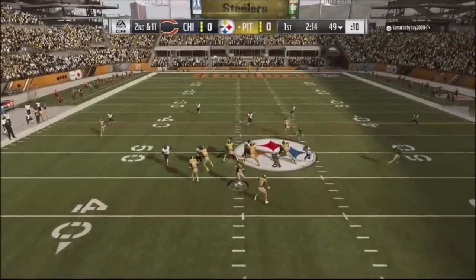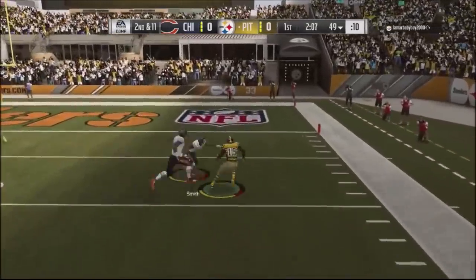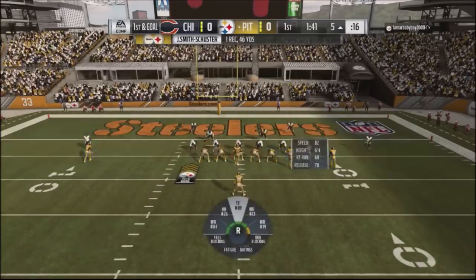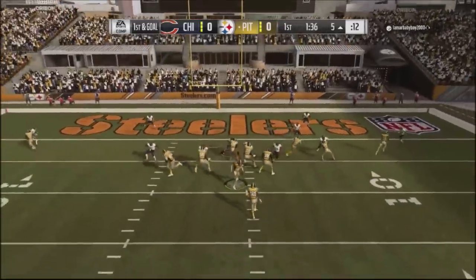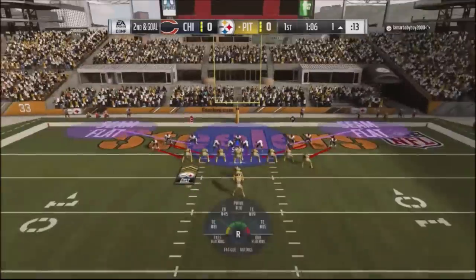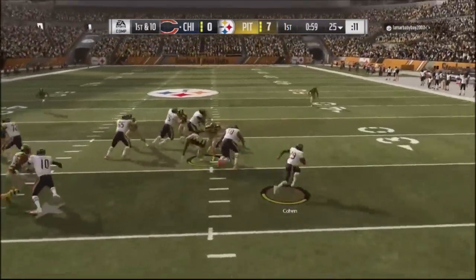Back into the 5-2 blitz with a single high safety, sending five after him. He scrambles right and makes a good read on verticals — gets past my cloud coverage on the right side. That's one of his reads with the limited plays he used, maybe six or seven. He hits a draw play down to the one yard line then pounds it in with a QB keeper by Big Ben. Down 7-0.